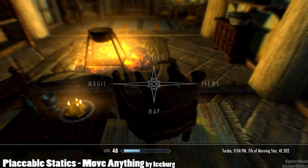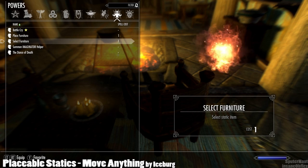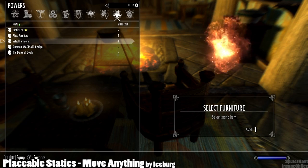What you need to do is get the mod, and once you do you'll get two new powers in your power menu. One is Select Furniture, which is the main spell you'll use, and the other is Place Furniture, which is used later — I'll explain that shortly.